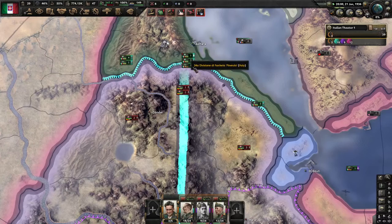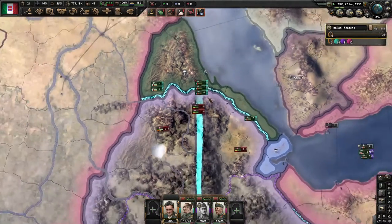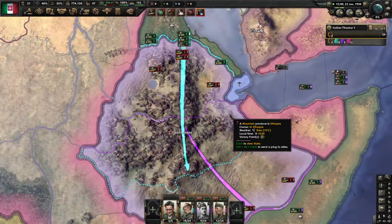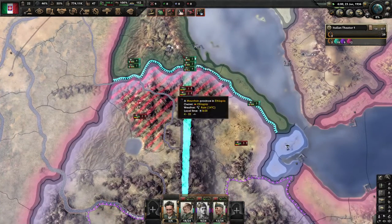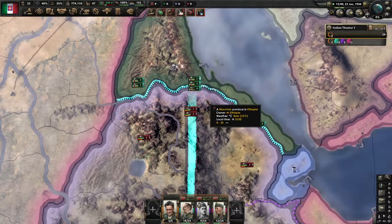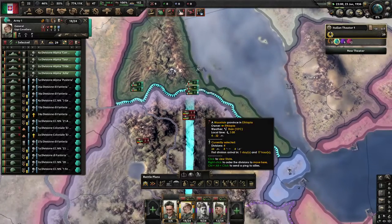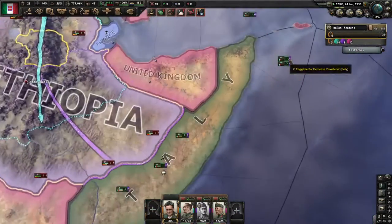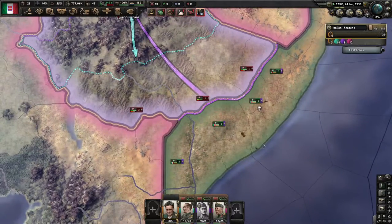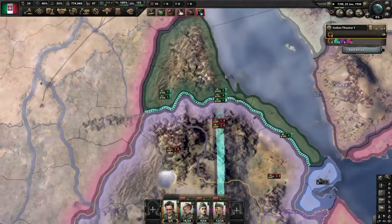Let's wait for these guys to get their org back. Org is essentially the green line here compared to the orange, which is strength. Organization is basically their ability to fight in combat. Once that's all the way up, I'm going to start off with some small pushes. I could do a full frontal attack but I think I'd lose a lot of men — why would I practice a bad offensive? I want to gradually push them back here, then here, then here, pushing all these provinces back to their capital. Down here I'm going to race forward with tanks.